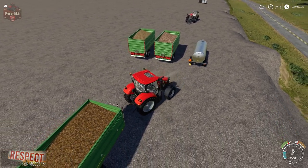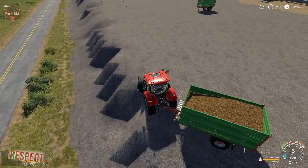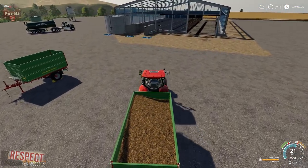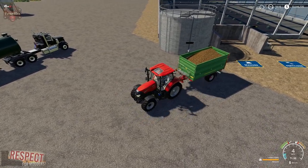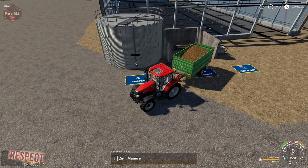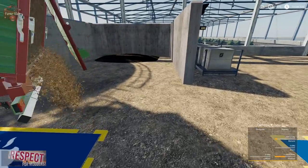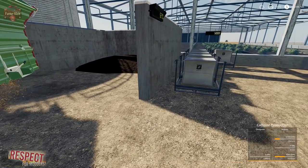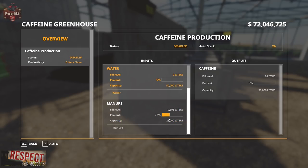Let's unload our load of manure into the building. Just like the fertilizer, we're going to want to back up close to the sign. When we unload the manure, it basically forms a pile in here. Fertilizer holds 10,000 liters, manure holds 25,000 liters, and water holds 50,000 liters.